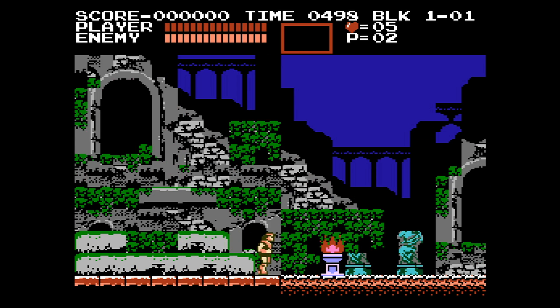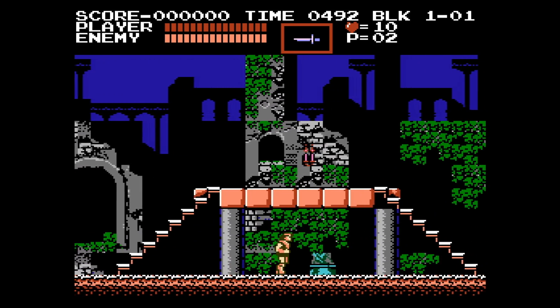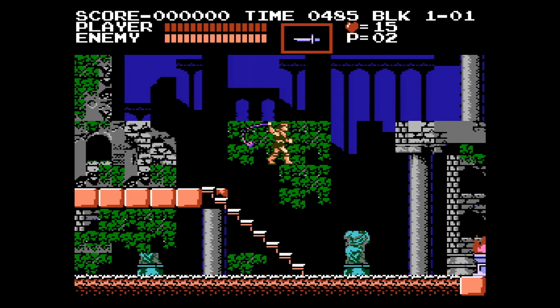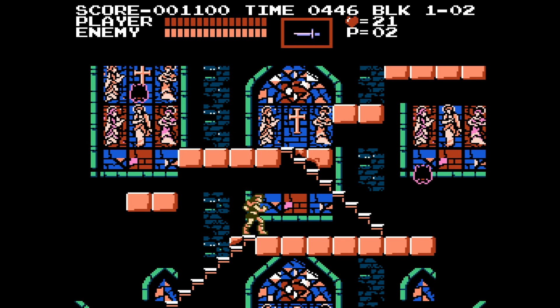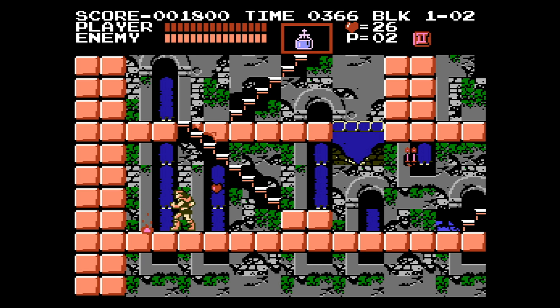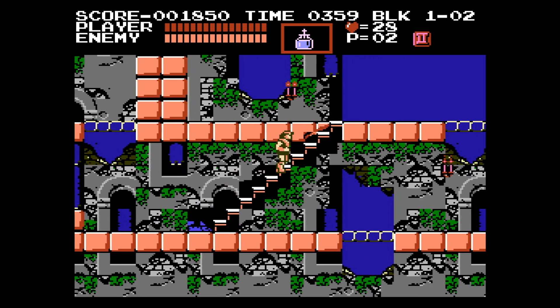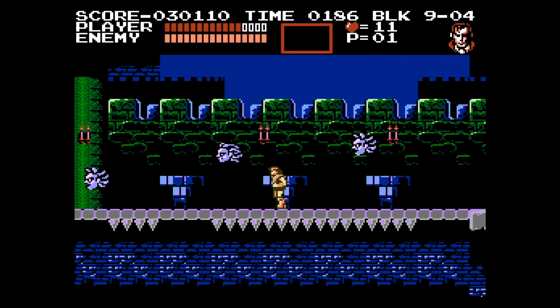The opening level in Castlevania III is excellent. The first section contains no enemies, allowing one to quickly acclimate with the control scheme, jumping, and stair climbing. I also like the item placement. The first sub-weapon offered is the dagger, which just so happens to be an excellent weapon to use against the bats, offering observant players a safe way to take down these enemies. The stage also features flippable platforms. Nothing happens when standing on one, but if the player jumps or gets knocked back into one, they flip and Trevor falls through. The first few have a platform underneath as well, so a player isn't killed before figuring them out. Their introduction and the progression later on are excellent and well designed.